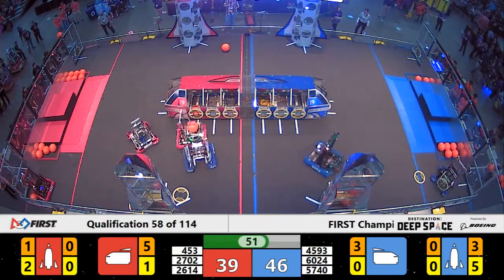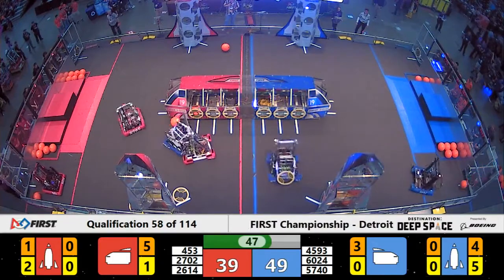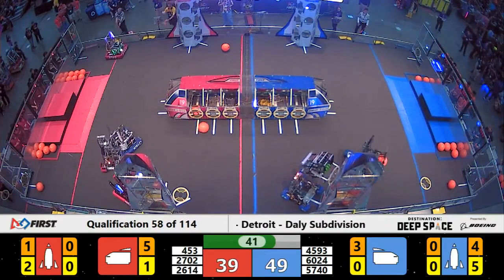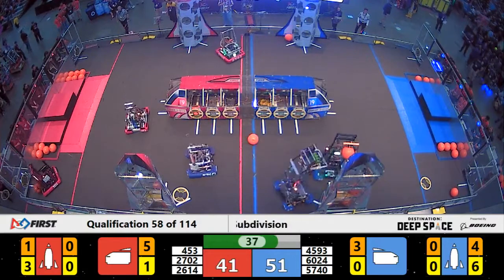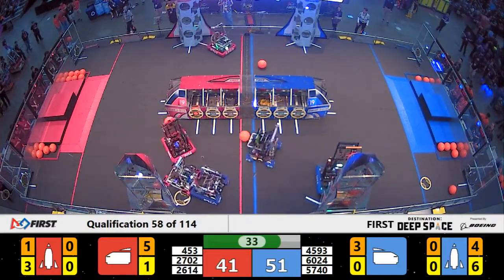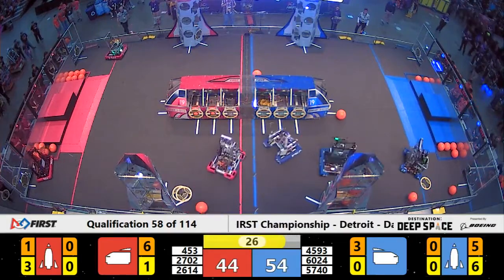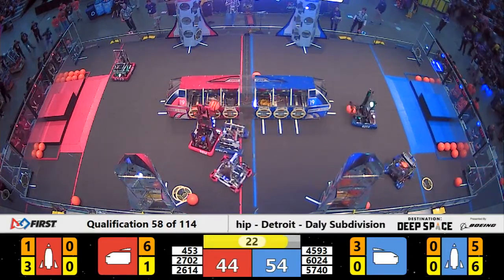Red Alliance still trying to get around the defender. 2702 losing control of cargo. 453 just blocking out the defender right now. 5740 locked in a big old mountain goat kind of pushing match. Blue Alliance is one cargo unit away from a rank point for the rocket ship — see if they can do it in the last 20 seconds.